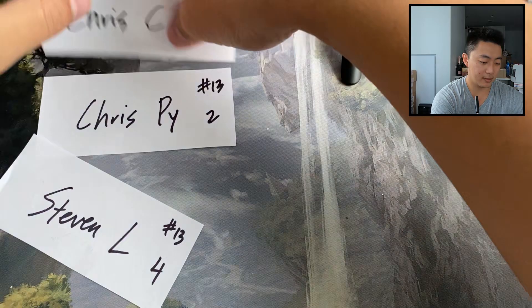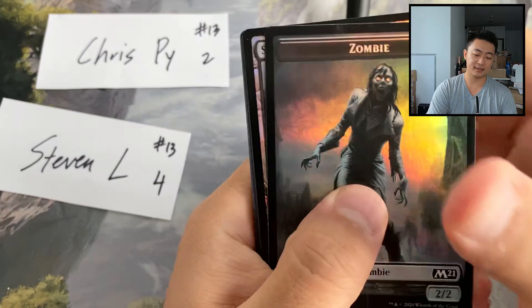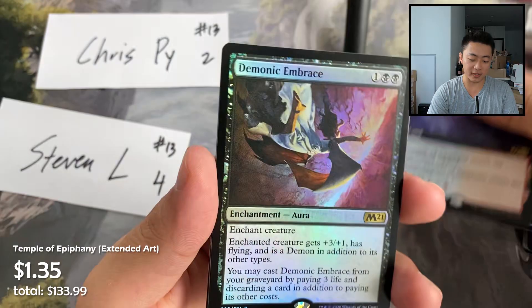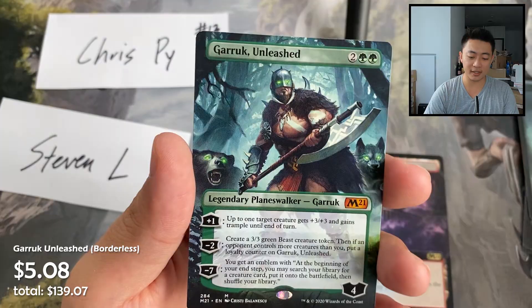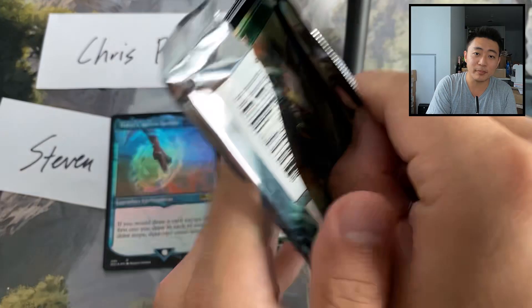Two packs for Chris P. We had five mythics with Chris C's packs, no mythics on the snipe for Big China. Temple Epiphany, Demonic Embrace, Speaker of the Heavens, Basri's Acolyte, Chandra's Parling — Garruk Unleashed, mythic number six, and Teferi's Ageless Insight. Garruk is a really good card — it makes 3/3 beast tokens for four mana, worst case it's already pretty good.